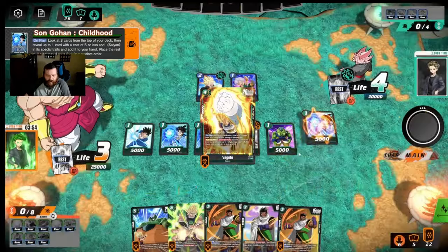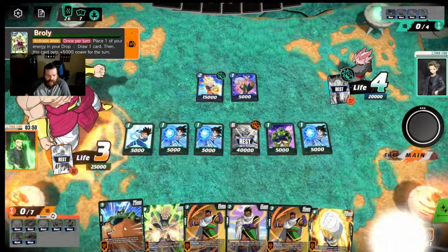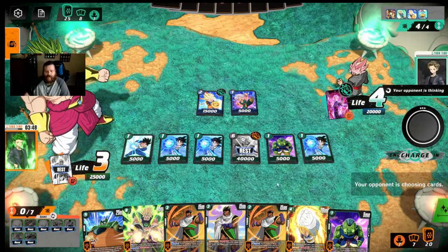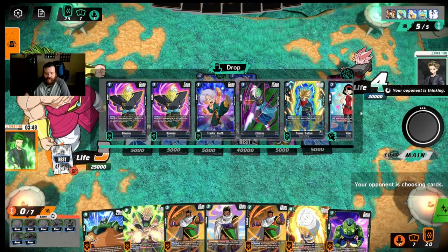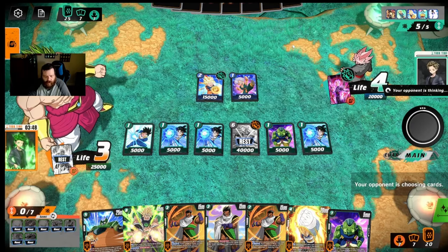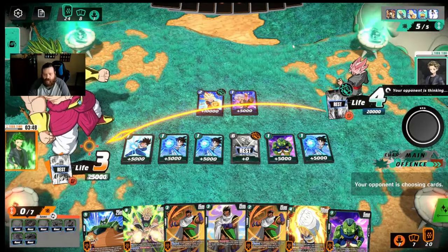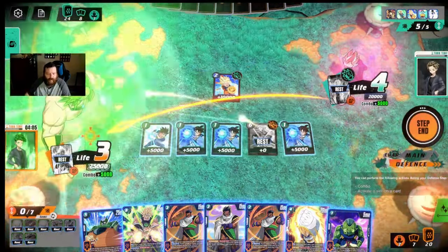I'll go ahead and draw a card here. He's doing his whole Zamasu/Goku Black combo — he gets stuff back. It's not a huge deal to me since he has to play Zamasu and have Goku Black. Even if he does, we're fine. We'll just stay on three life, use the on-board counter first because that's the only counter you can really mess with.